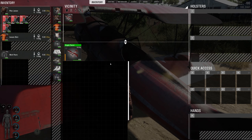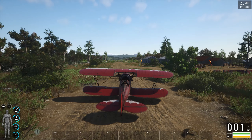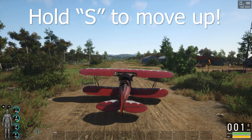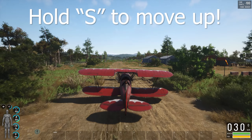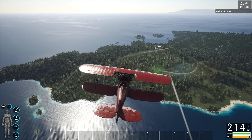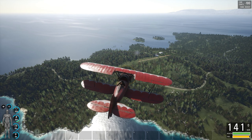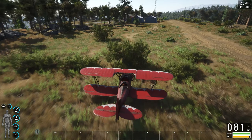There's also a good amount of storage on the plane and you can put a lock on it as well. To fly, use the mouse scroll wheel up to throttle, Q and E to move the tail, and A and D to move the wings. You can slow the plane down using Control — which acts as the brake — or scroll wheel down, and you'll need that when landing.